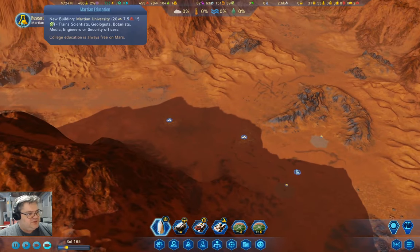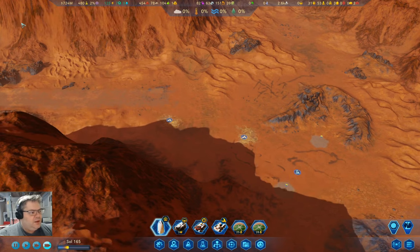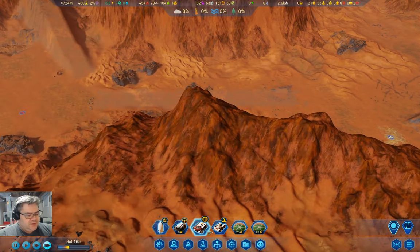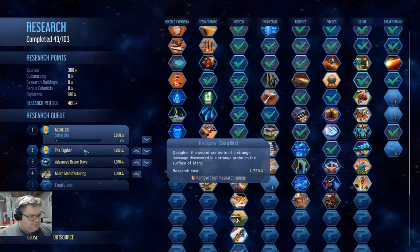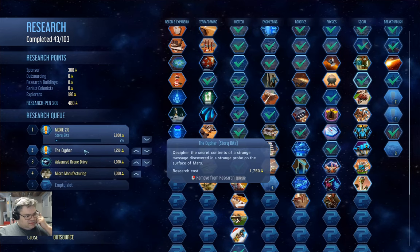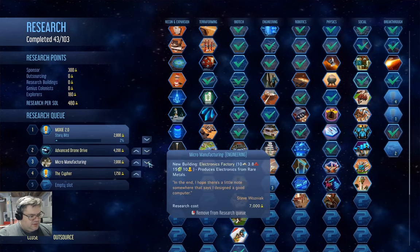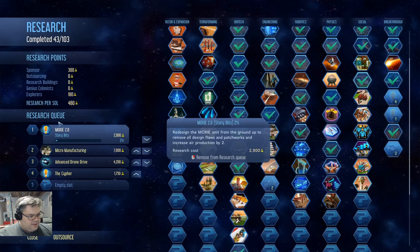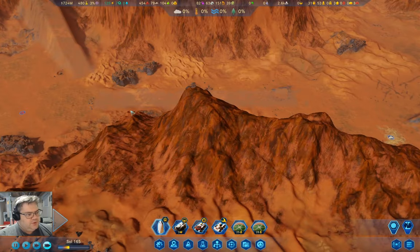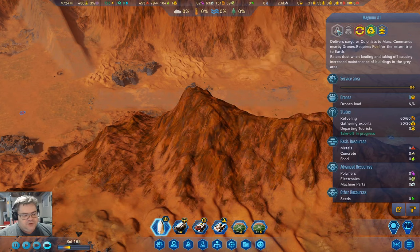We have Martian Education now, so that's good. Looking in here — Moxie 2.0. That is something we definitely want. We can move the Cypher down and move that one down as well. I want the Moxie one first. We have a full load here, so we'll launch.